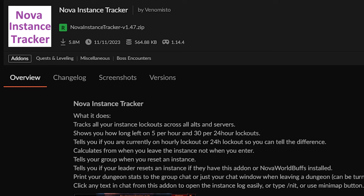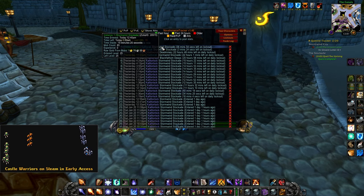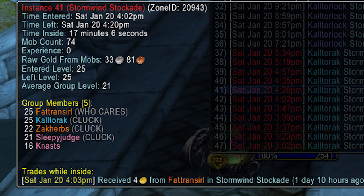Nova Instance Tracker. This add-on is very important for dungeon farming and boosting. It'll help you keep track of your lockouts, making it easier to avoid hitting the hourly cap. It also tracks total mobs killed, time inside, gold earned, who traded you gold for boosting, and if you are leveling, it will track your XP per hour and total XP gained.